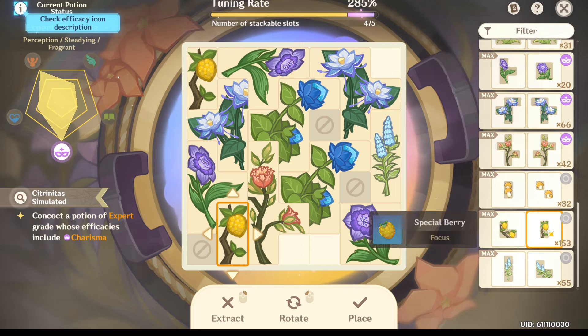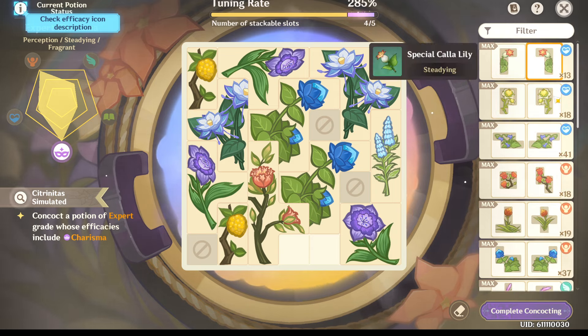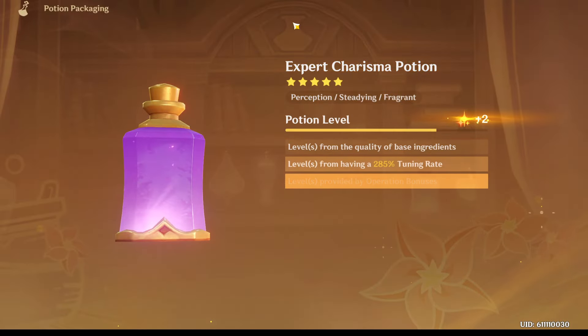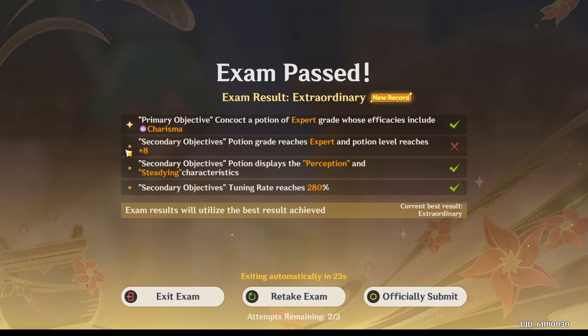There we go. Perception, studying — nope, so we got to get rid of that. All right, so we have a studying. Do we have any perception studying? Let's see if this works. We got 285, it should be good enough. Let's see if this at least gets us through this mission. Remember, you just want to complete it, you don't really care if you get anything. See, we got gold. We got plus seven — did we not get the plus eight? Yeah, we didn't get that. But it doesn't really matter since we think it's just a secondary thing. We just wanted to get rid of the primary objective, which is to create a concocted potion of expert grade. So that's all we really want. This other thing just gives you 20,000 more coins.